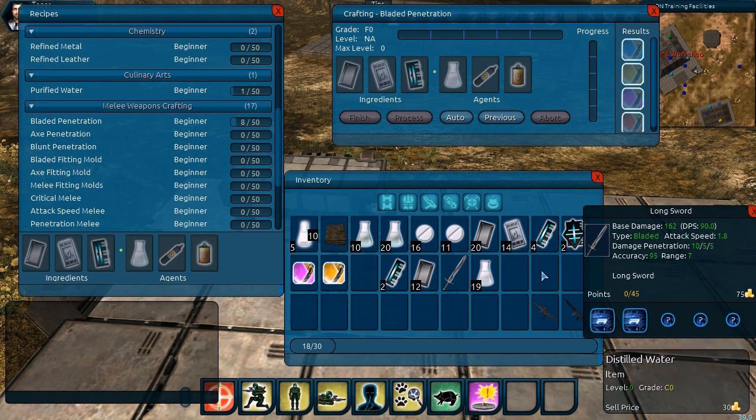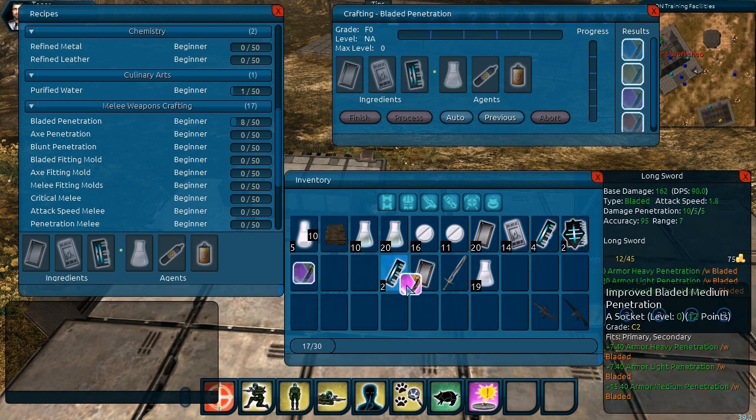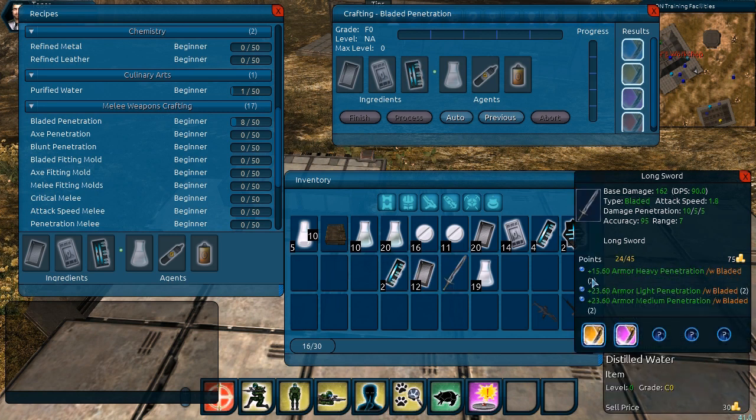We click on our longsword and notice it has no fittings included. We drag the bladed penetration fittings to the longsword, drop them in, and voila — we now have the two fittings associated with the longsword. You can see it's been modified to adjust the penetration values for the bladed weapon.